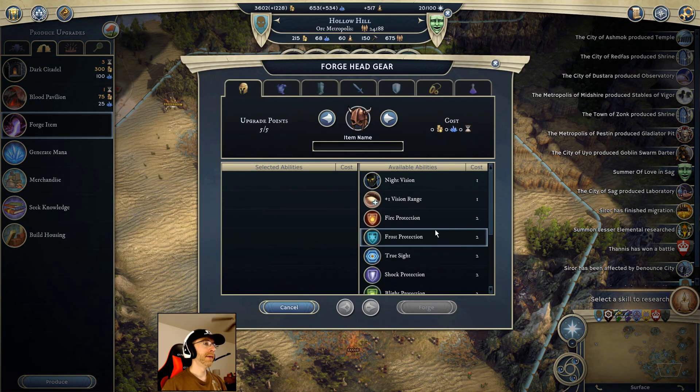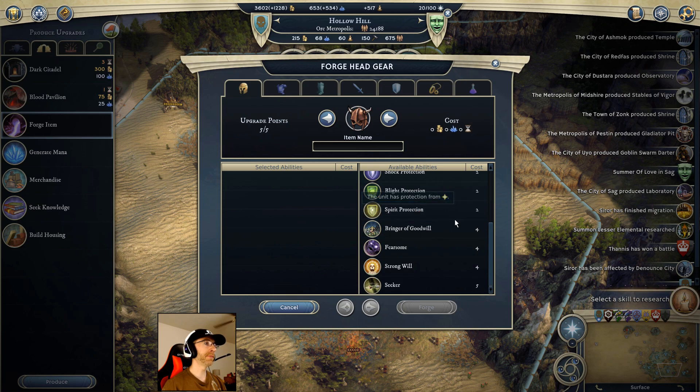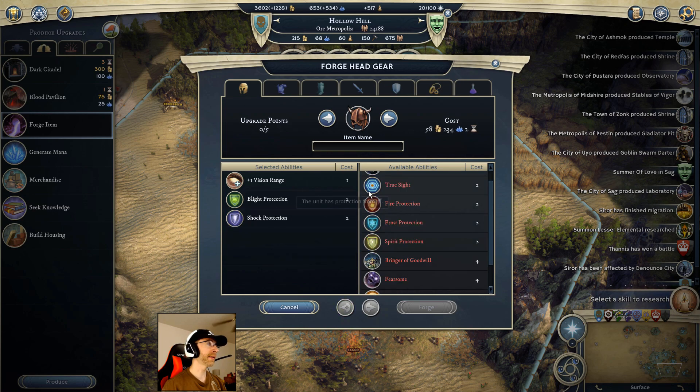I'm going to go into forge item and make a helmet for Mogwai, because he's only got that cure disease brooch. I'll give it shock protection - actually, I'll give it vision range because I'll have that extra slot - then shock protection and blight. There we go. We'll call this Mogwai's Helmet.